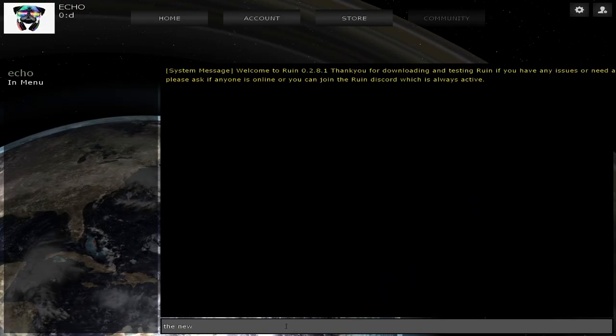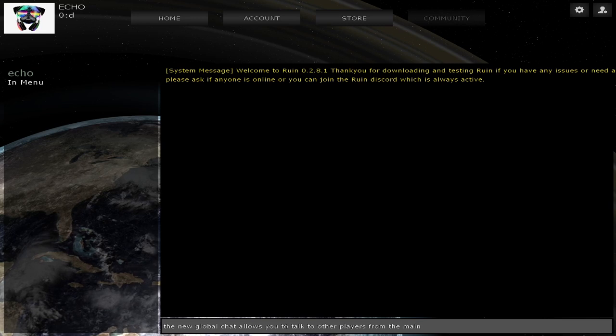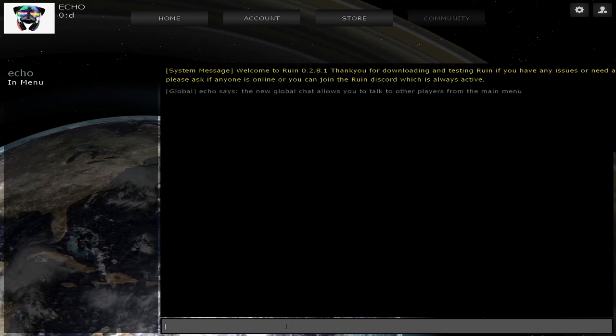I've also been developing a global chat which turns the main menu into a hub for players to connect to each other. The global chat is also connected to all servers, so anyone playing Ruin will be connected, no matter the server they're on.